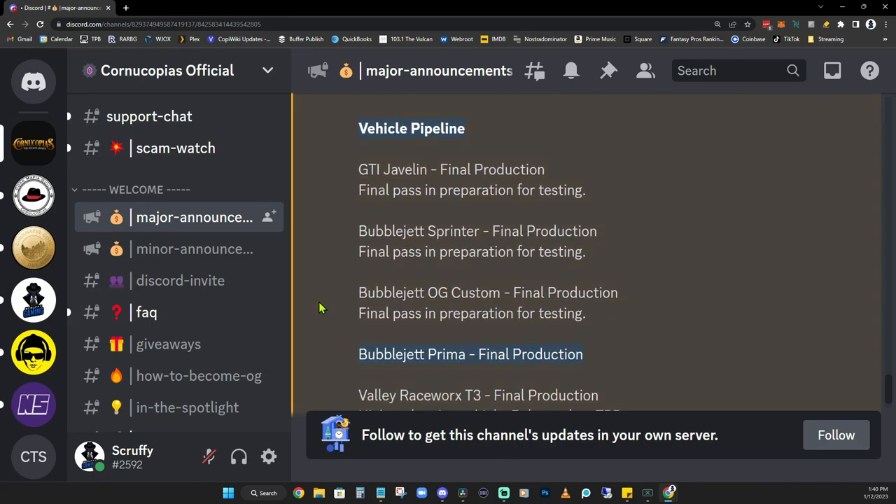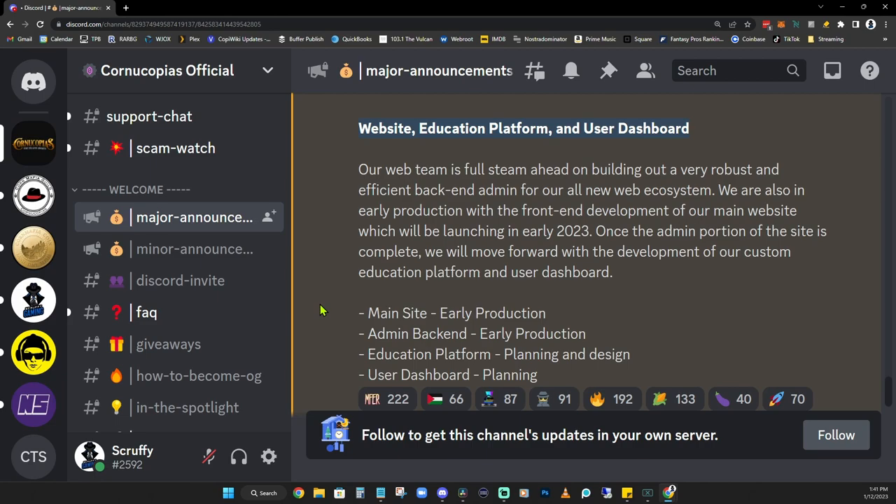A lot of things in the vehicle pipeline — if you've been following the project, you probably know already. If you're new, definitely go check this out in Major Announcements. However, one thing I wanted to bring to everyone's attention is the addition of a new vehicle that, to my knowledge, has not been leaked yet — and that is the BubbleJet Prima. They're showing it's in final production, so very excited to see what that is. Could that be the OG vehicle of this year? We will find out. Rounding things out, we've got the website, education platform, and user dashboard. Most of these are in early production or planning and design phases, but definitely something to keep your eye on for the future.